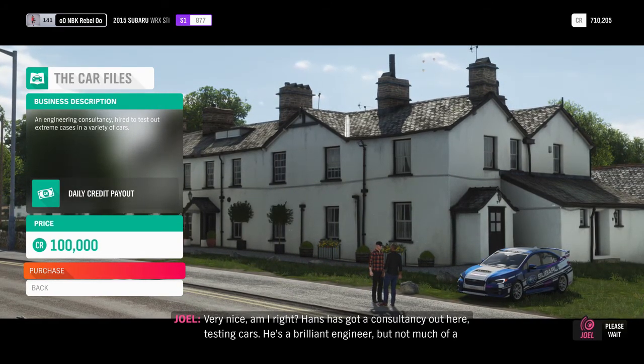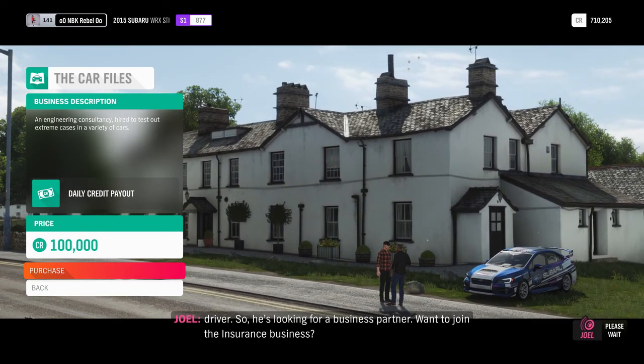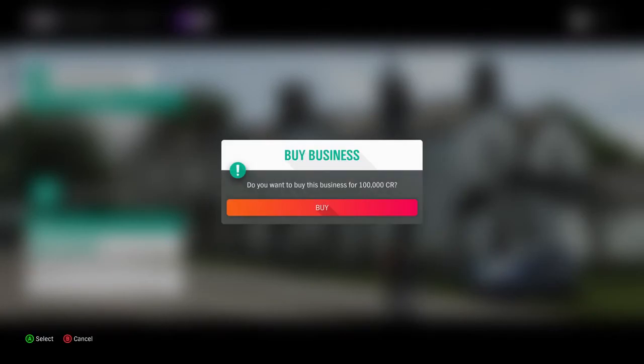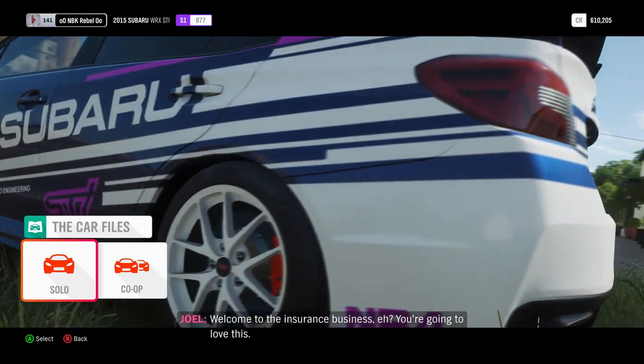Hans has got a consultancy out here testing cars. He's a brilliant engineer but not much of a driver, so he's looking for a business partner. You want to join the insurance business. You should do these businesses as soon as they unlock because they provide you with income.